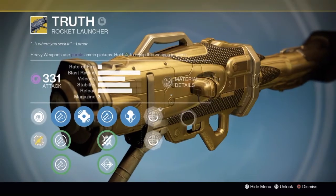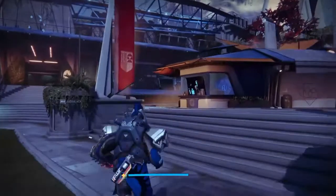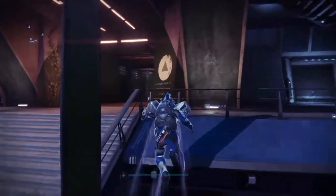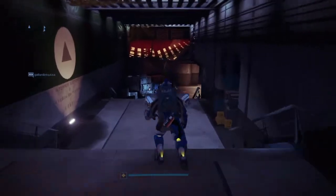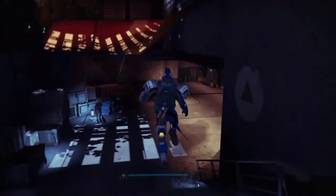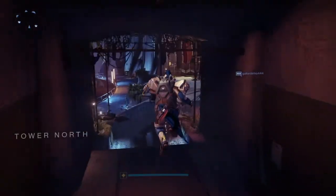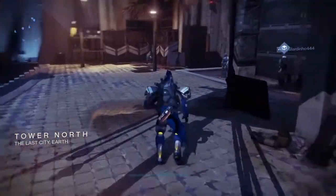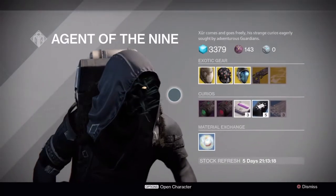This is my favorite — Hearts of Gold looks sick. Anyway, what you guys want to do is come to the Tower and go over to the left. He's in the same spot as last week. I don't know why he's in the same spot, but this week he's got pretty good stuff.